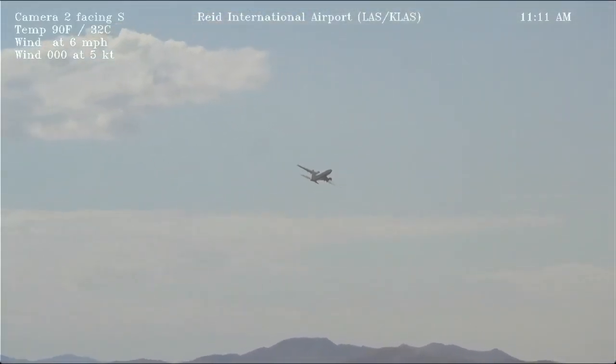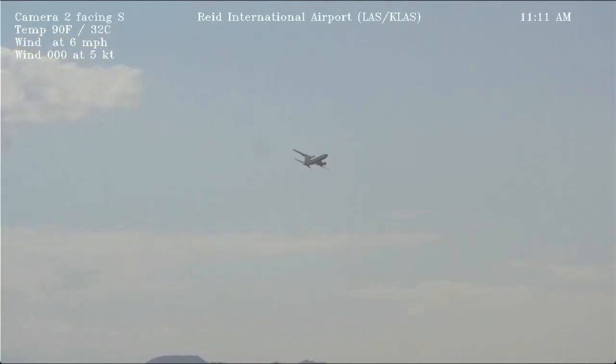815, wind calm, runway two six right, clear for takeoff. Two six right, clear for takeoff, 815. Foothills 711, Las Vegas Tower, runway two six right, line up wait. Line up wait, two six right, Southwest 711.